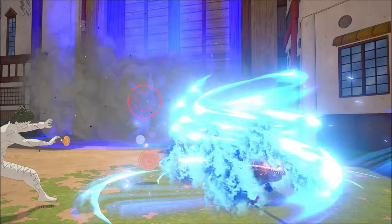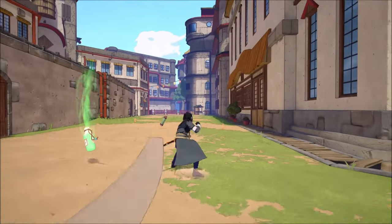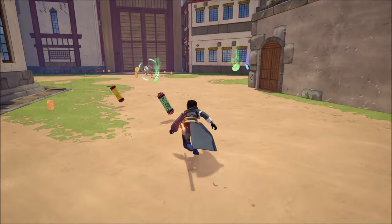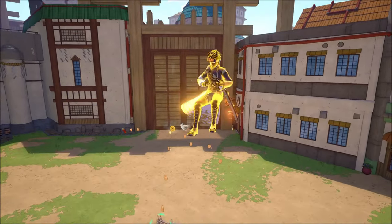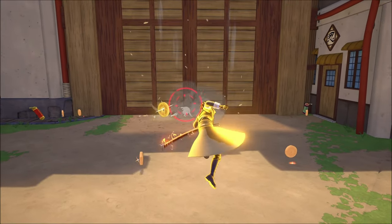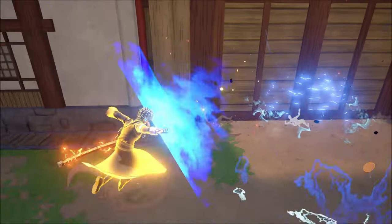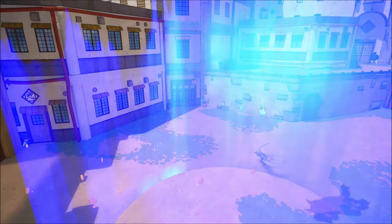Don't get it twisted — it looks like it does an absolute amount of damage, so you might want to watch out. It looks like it's going to be really hard to dodge. The AOE effect is absolutely huge, but this Ninja 2 looks like it's going to be fun.